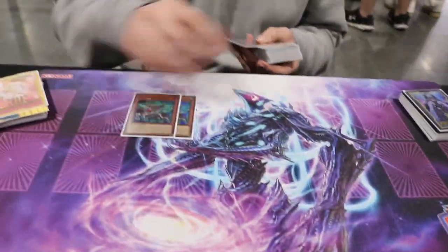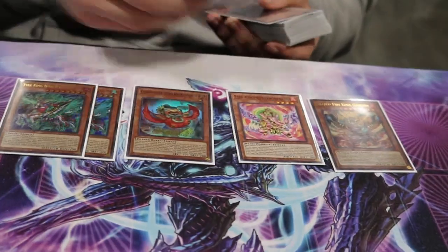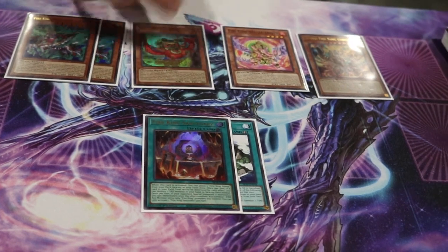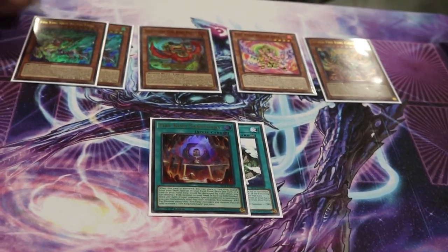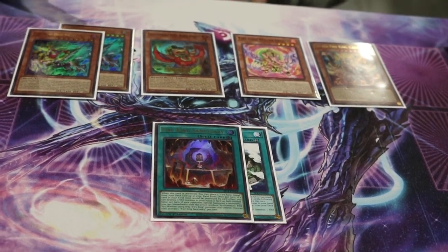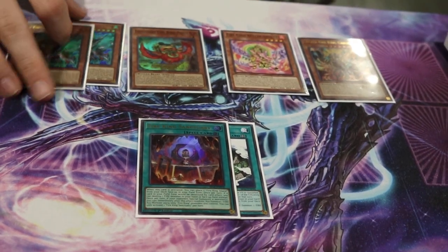So we played a Minimalistic Fire King Package — two Kier and one of the other ones, one Island, one Sanctuary. We didn't really need another target to search off Ponix because it was usually just overkill. We cut Kier down to two because you didn't want to see it in your opening hand as opposed to a hand trap or a starter. And we would side this down to one going second because it just wasn't the greatest.